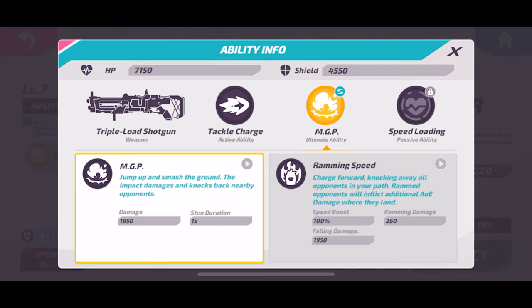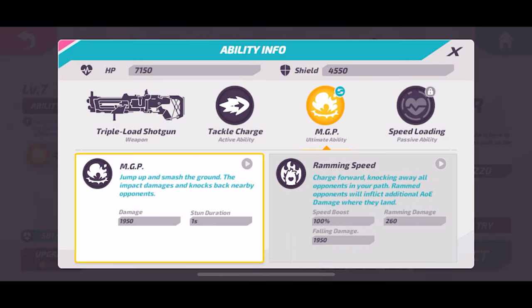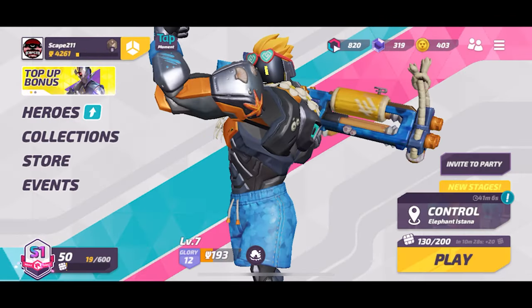Ramming speed is kind of meme-y I guess — it's more about getting all over the map or trying to juggle a certain target. Kind of interesting, I haven't used this one too much and I'm not sure how I feel about it. Maybe you guys can tell me how you use it, but we're gonna go with MGP since I've used that one more. His passive is that he instantly reloads when he uses an ability.